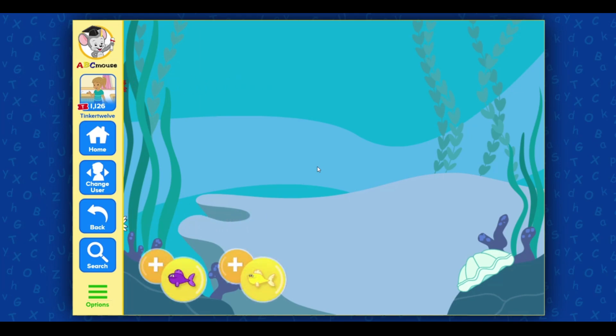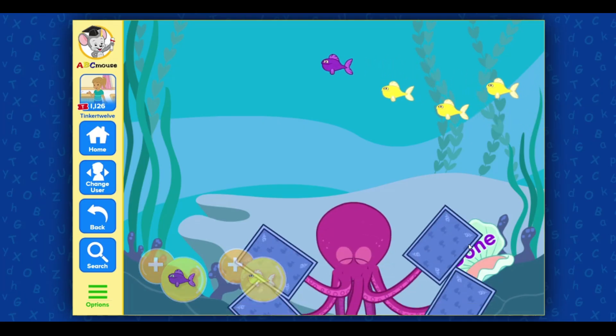Okay, fishies, line up. I'll tell you how many fish I need. Add those fish and then hit done. I need one purple fish and three gold fish. Add more fish to get the correct total. Well done.